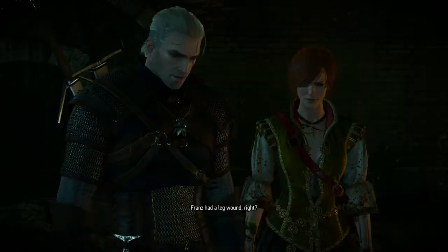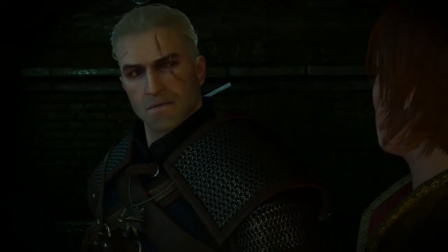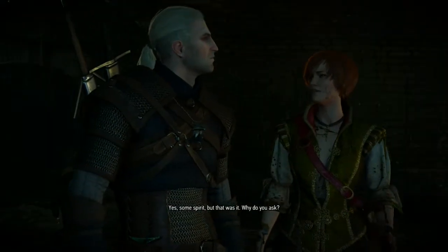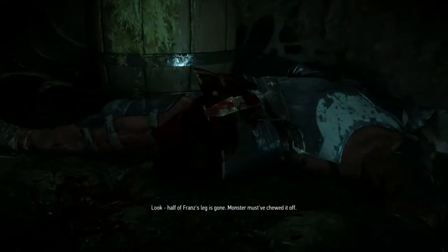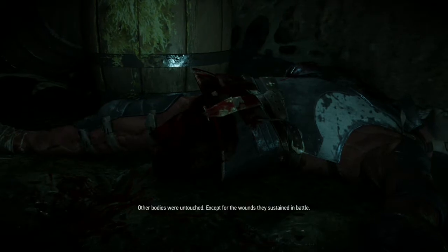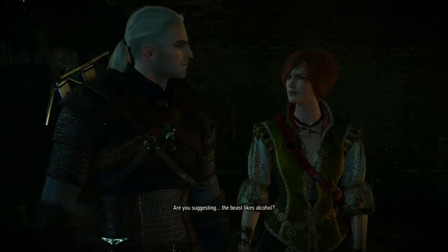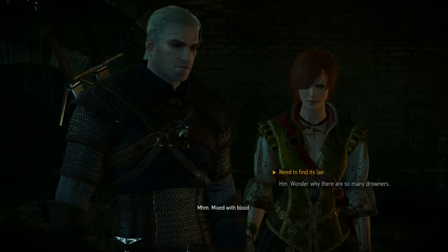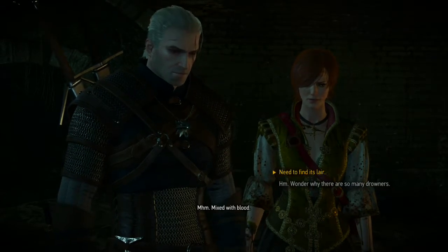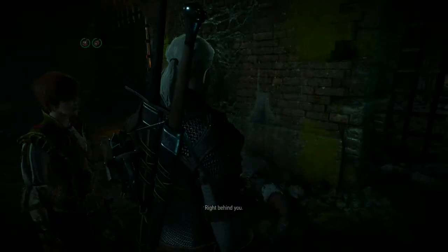Interesting. Franz had a leg wound just above the knee — Shani had managed to apply some spirit to it. Geralt points out: half of Franz's leg is gone, the monster must have chewed it off. The other bodies were untouched except for battle wounds. Geralt asks if Shani is suggesting the beast likes alcohol mixed with blood — yes. Won't learn anything else here, they need to find the lair. There's an odd smell — a blend of alcohol, blood, and monster stench. It must have come through here, and there's a scent trail. That's probably the trail that leads to the monster's lair.